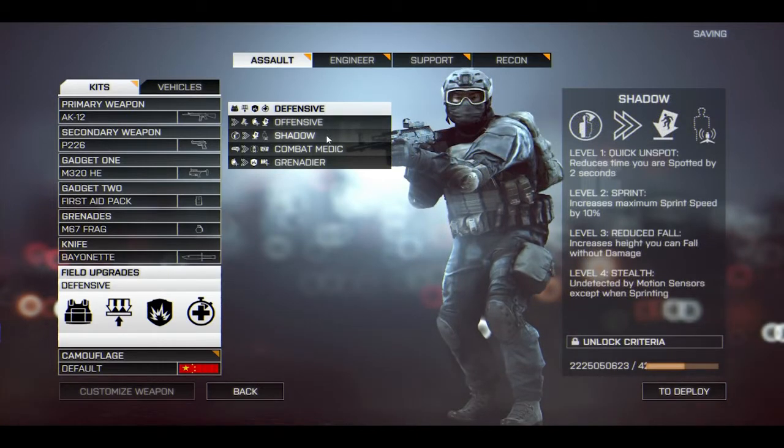The final universal field upgrade is called shadow. Level one gives you reduced time you are spotted by two seconds. Level two is sprint, again increasing your maximum sprint speed by 10%. Level three is reduced fall. Level four is stealth, allowing you to be undetected by motion sensors except when you're sprinting. I love the idea of a universal field upgrade that allows any class to be less detectable, but I'm not really crazy about the progression — it doesn't really entice me and I feel it will be unpopular.